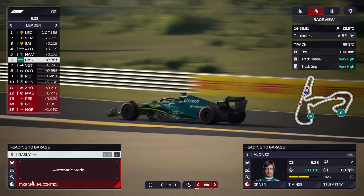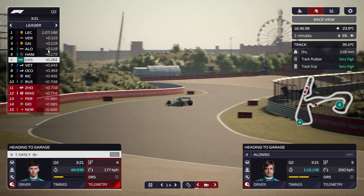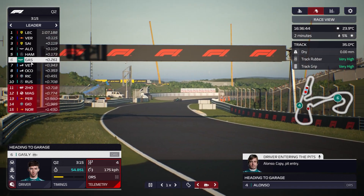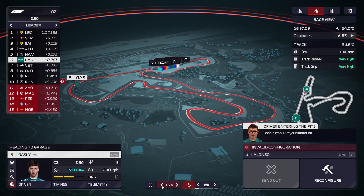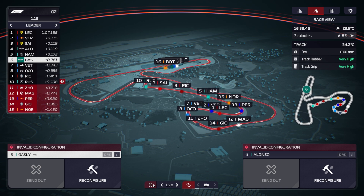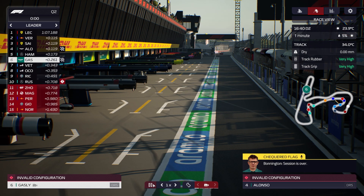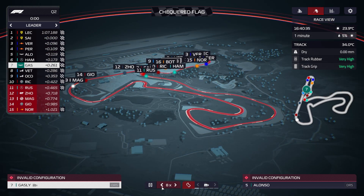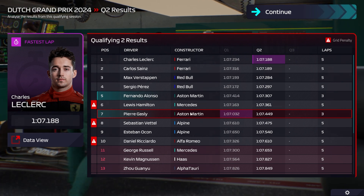It's always very difficult to make the decision. We'll send Fernando out first - championship leader - and then Gasly as well. Fourth and sixth - that should be enough to get through. Gasly is looking in trouble at the moment. Do we use used tyres in Q3 and try to keep the fresh ones for the race? They come over the line dropping to fifth and seventh, but we are through to Q3. That's the main thing.